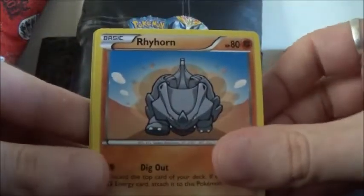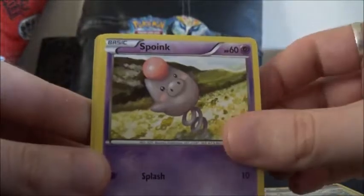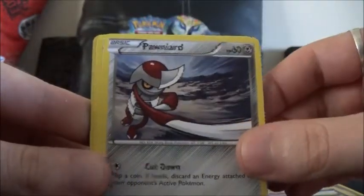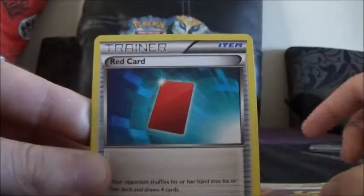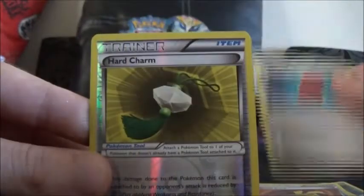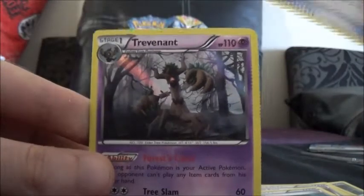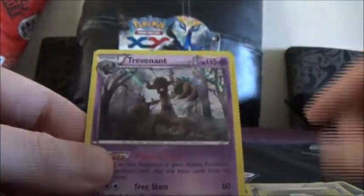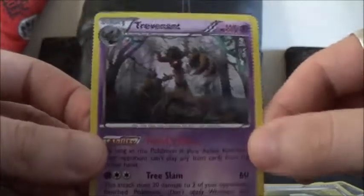And here we've got Riolu, Bidoof, Spoink, Pawniard, Timburr, Dodrio, Muscle Band Trainer, Red Card Trainer, a Hard Charm Trainer Reverse, and a Trevenant Holo. That is a holo, isn't it — yeah, it's definitely a holo. I like Trevenant. Here's your code card.